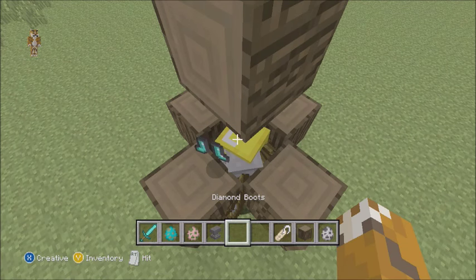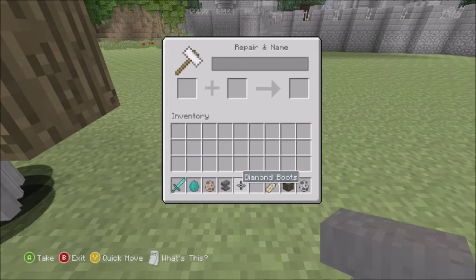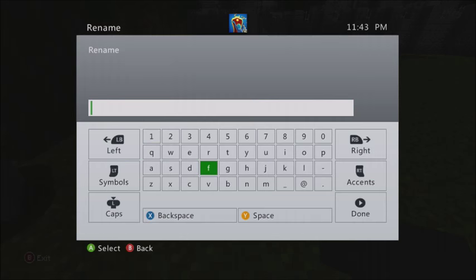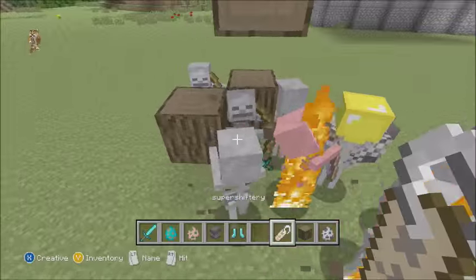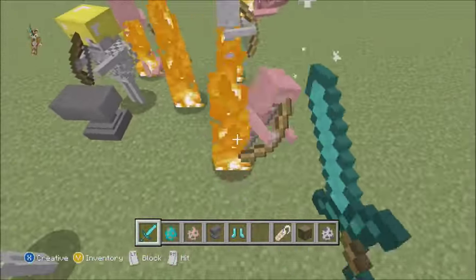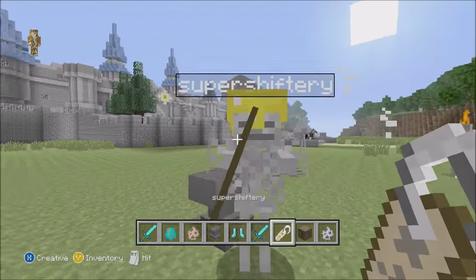Let's put on the helmet, and just so we can tell it apart, let's put on some diamond bits for it. Let's give it a sword and give it a name — let's call it Super Shiftery. You can use this in custom maps. See, all those other ones are going to die — they don't have the protection they need.